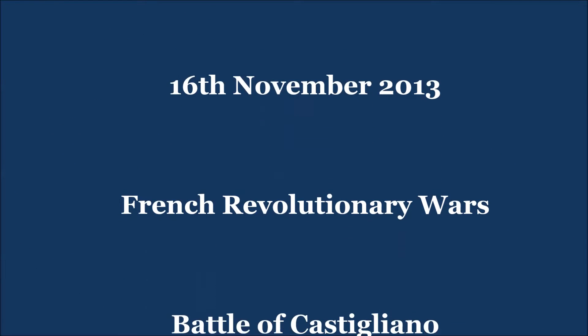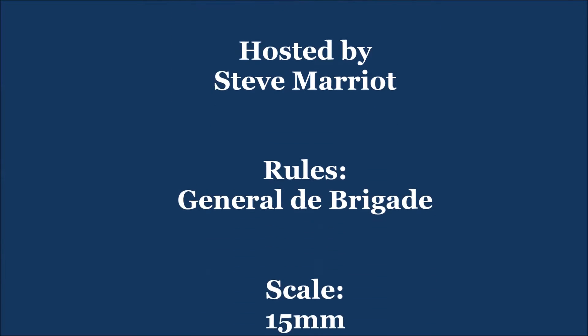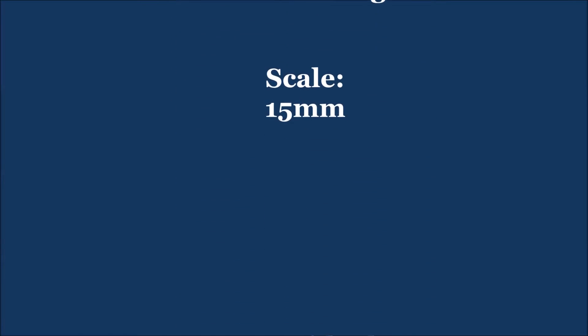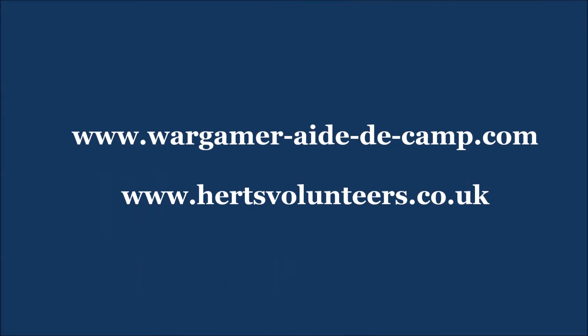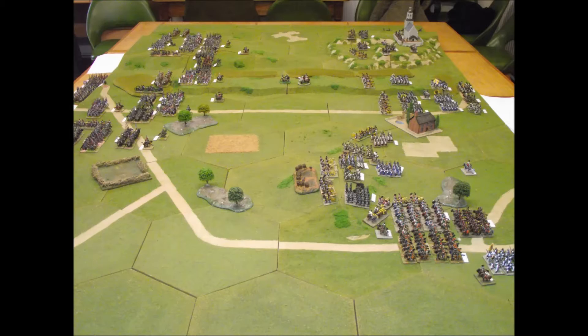Here we have the November club game for the Hearts Volunteers Gamers Club. This is going to be the Battle of Castigliano in 1796, which was in the War of the First Coalition. We're going to be using General de Brigade rules for this game, and here we can see the initial setup of the troops.